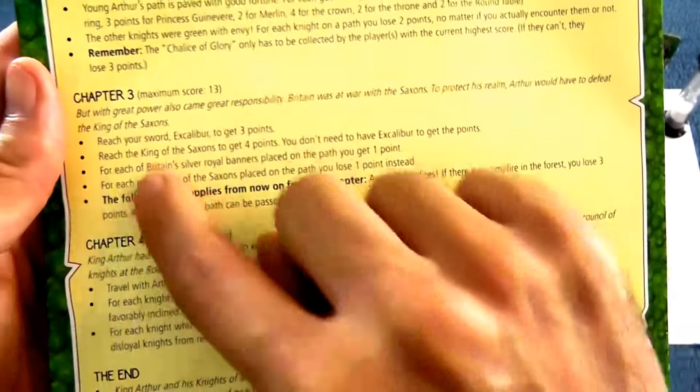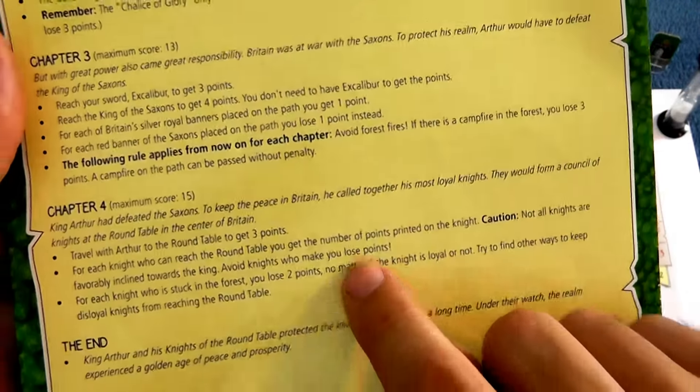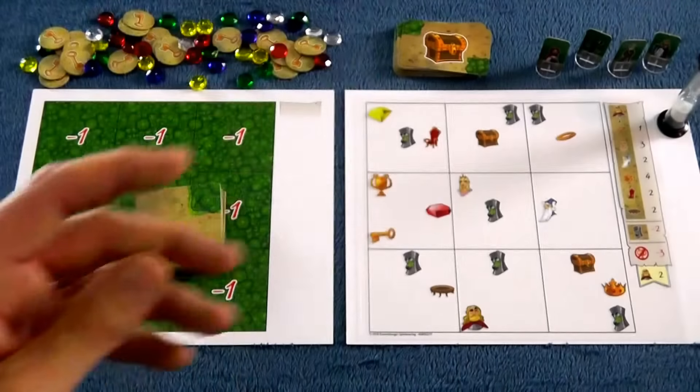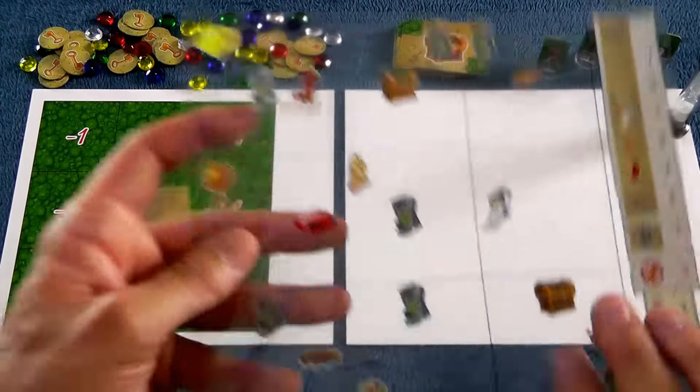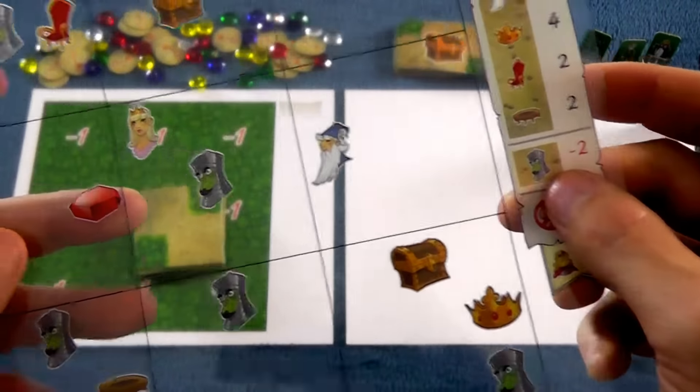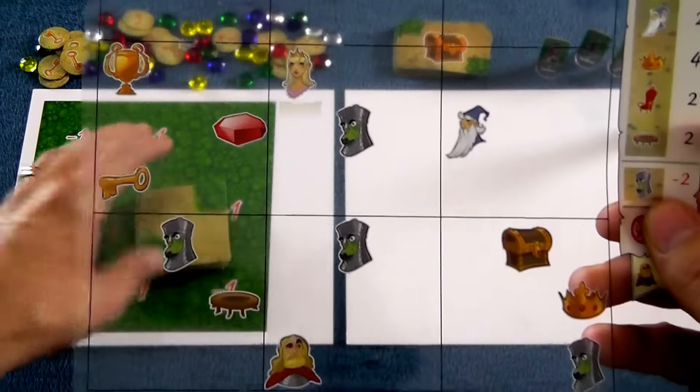Very different objectives when he goes to war with the Saxons, or when he tries to create the roundtable. So different objectives, and the objectives you get in Count Dracula's adventures are very different, as is the same for all the characters. But in this one, we basically have to deal with the knights who are green with envy.